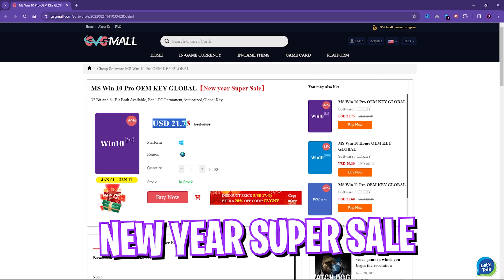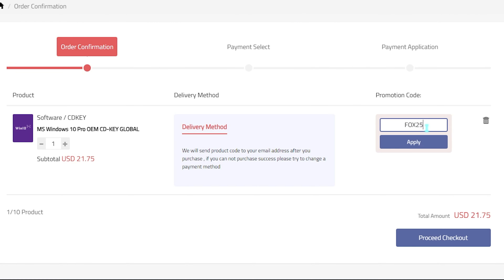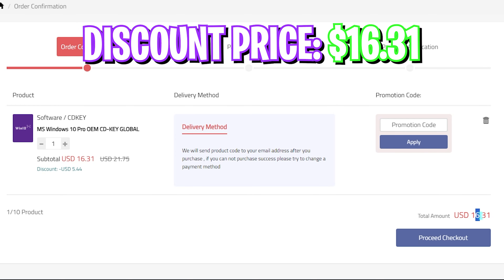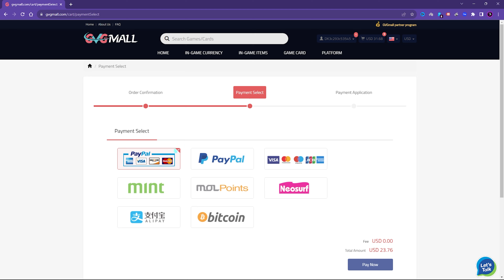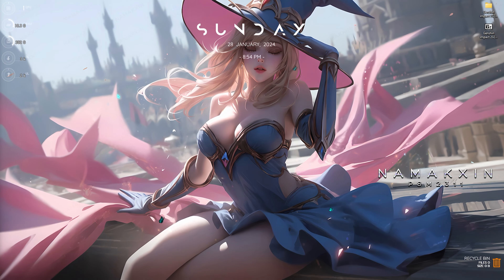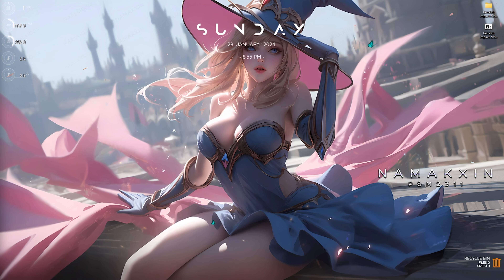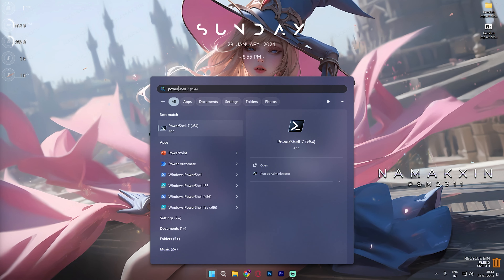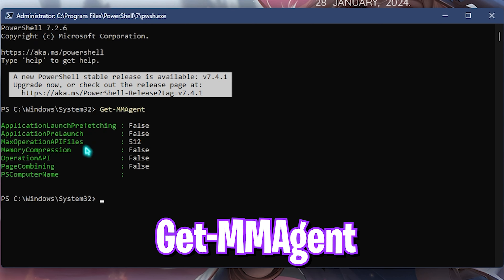Before moving ahead, I'd like to introduce you to GVG Mall, a store which fulfills all your digital needs for games and gift cards in one place. GVG Mall has a wide variety of digital keys for games and in-game currency for multiple vendors, which is legit, reliable, and convenient. You can find Steam, Origin, PC game gift cards, and genuine Windows activation keys. You can get Windows 10 for $53.78, but on sale for $21.75, and if you use my code FOX25 you get an additional 25% off at just $16.31. You also get a free Windows 11 upgrade. There are multiple payment methods and once you buy, you'll get an email within minutes to activate your Windows. Links are in the description below.